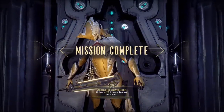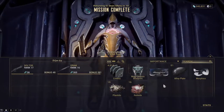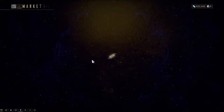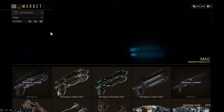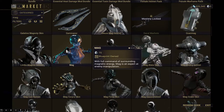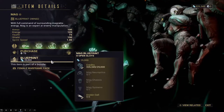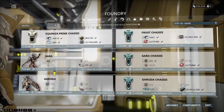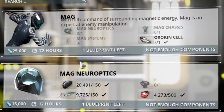Once you leave you'll be able to get each of the parts. As you can see, we got a Mag Chassis Blueprint. Next, go to the market, search and type in Mag, then scroll down until you see it. There's going to be a blueprint — purchase it for 25 credits.